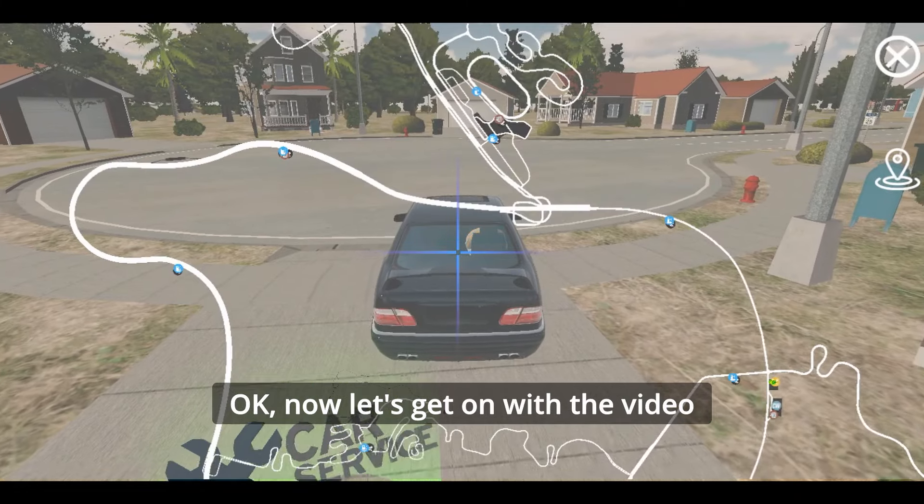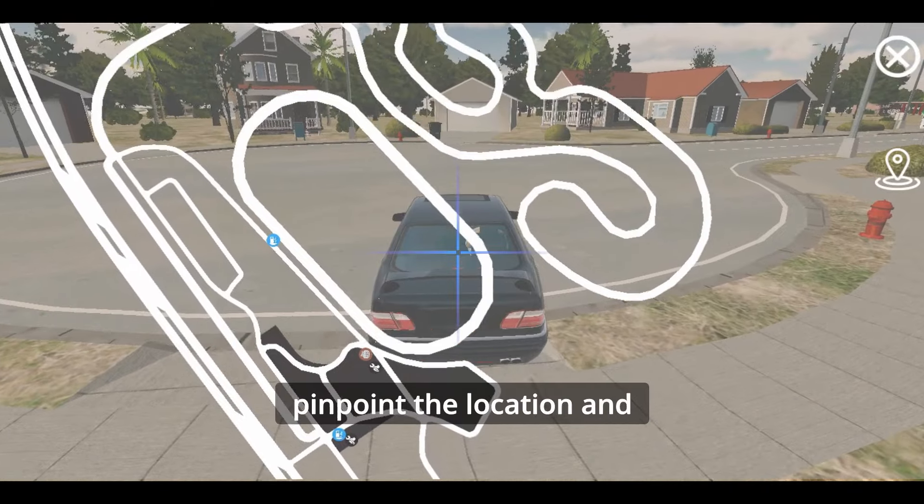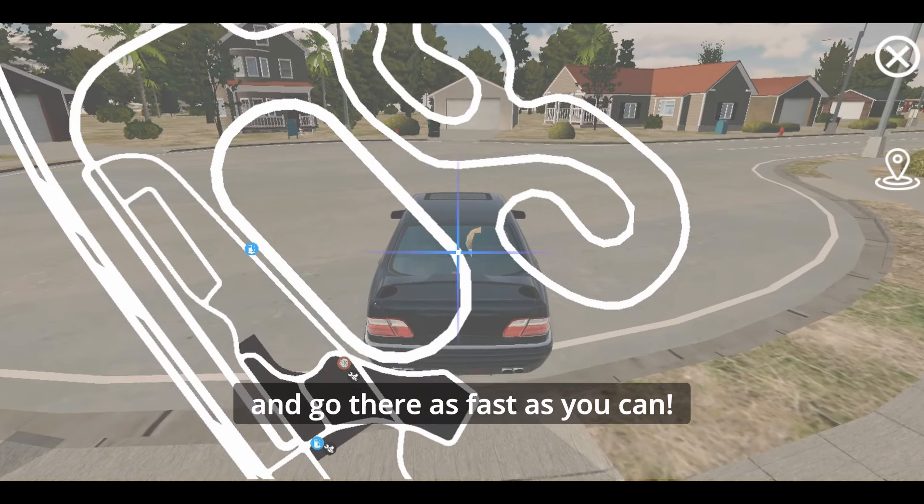Okay now let's get on with the video. First, look for a flashing green circle like this. Then, pinpoint the location and go there as fast as you can.